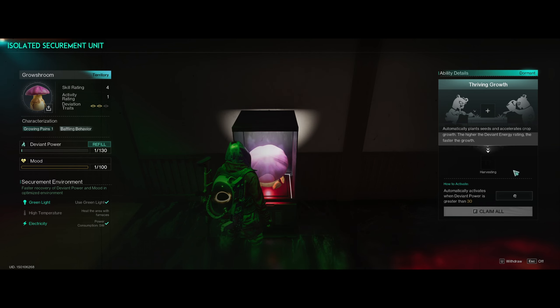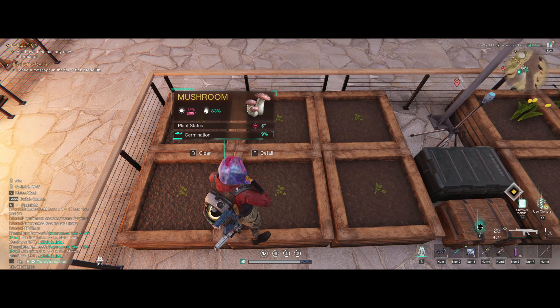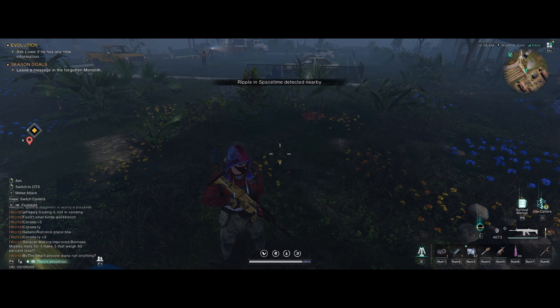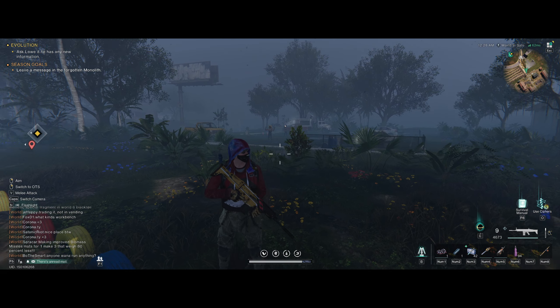Now I'll show you guys where to get him. There are two ways. One way is if you make yourself a garden — which you should have by now if you're trying to collect the Growshroom Divian, because that's going to help a lot. Plant a crop and look for mushroom seeds. If you have mushroom seeds, plant the mushrooms, and once they grow you have a chance of the Growshroom appearing.